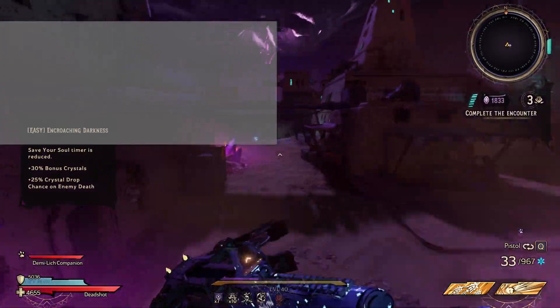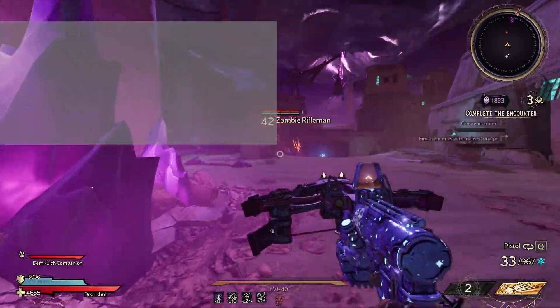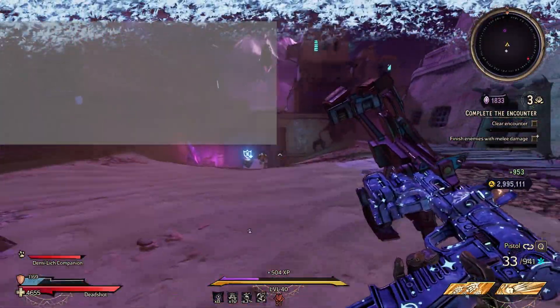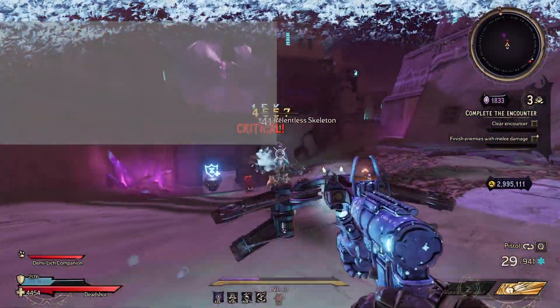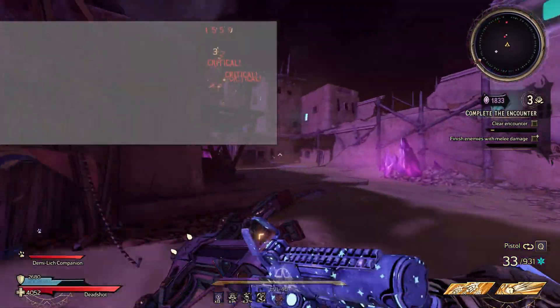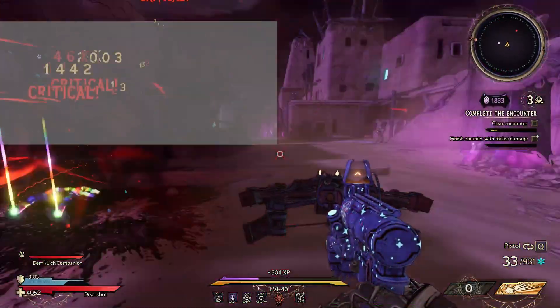Onto the hard ones. By the way, medium curses give plus 60% bonus crystals, so easy is 30%, medium is 60%, and hard is plus 120% bonus crystals. So we really want these hard modifiers.